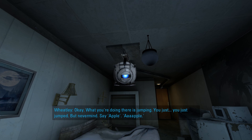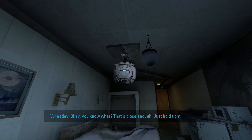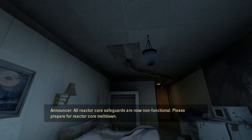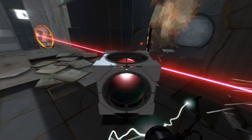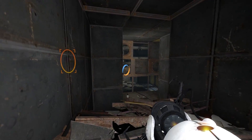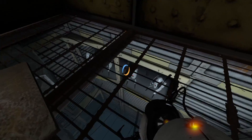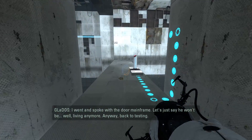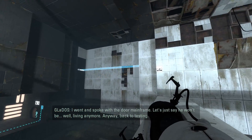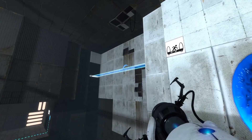God knows how much time I've spent in Portal 2 at this point. Steam says I've put in over 200 hours into it, and between my repeated playthroughs of both the single player, multiplayer, and perpetual testing initiative, I 100% believe that figure. So after all that time I've spent in-game, I was fairly confident I'd personally found every really obvious secret. Except that I hadn't — there was one final one lying hidden in plain sight. Did you know there's a Ratman den in Test Chamber 11? Because I didn't. Not until a week ago in fact.